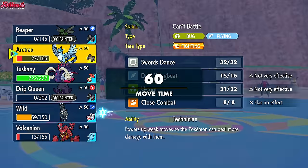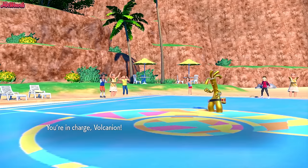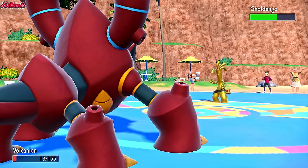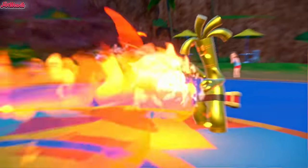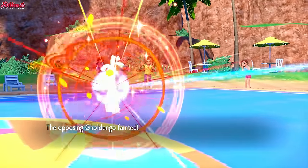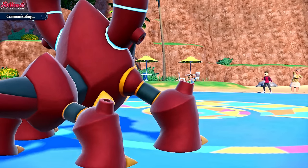I'm thinking Volcanion for Fire Blast. So I'm going to go into Volcanion for a Fire Blast - if we miss, so be it, it is what it is. Fire Blast comes through and we connect, which is nice. Down goes Goldango. Volcanion being the MVP, which is fantastic.